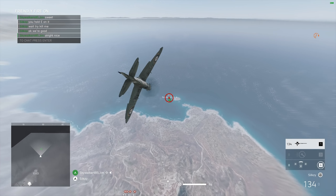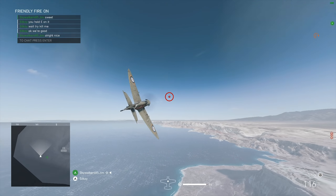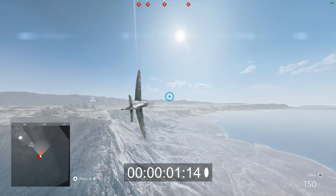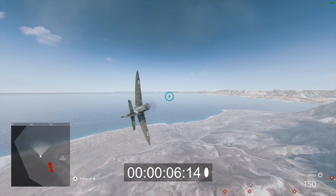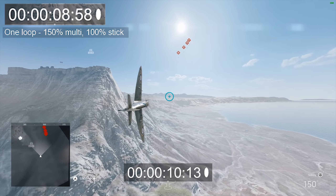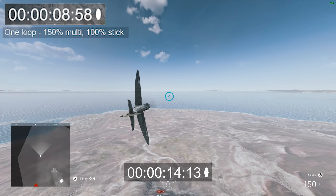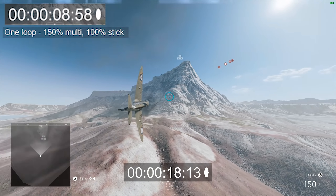The test you're about to see might not be the be all and end all test on this topic, but I'm confident that I've come out of this session with a few conclusions, so without further ado, let's go over the results. So this is 150% vehicle sensitivity multiplier for planes and 100% stick sensitivity, and we're about to approach the rearm point, which is my timing marker — that's 8.58 seconds for one loop. Two loops is about 18 seconds — spoilers, by the way.